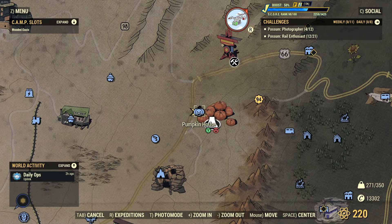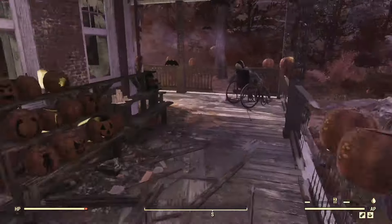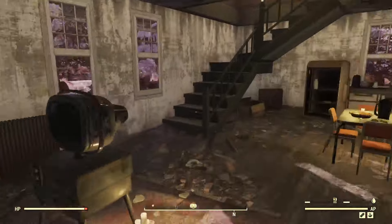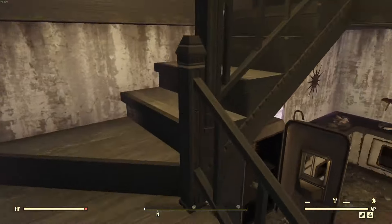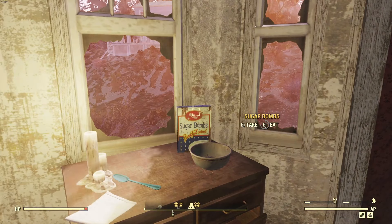Next up we're going to go to the Pumpkin House and once inside there are two that can spawn here, but the second one was not here on this trip — I only got one out of here and it was upstairs. One can also be downstairs by the sink.